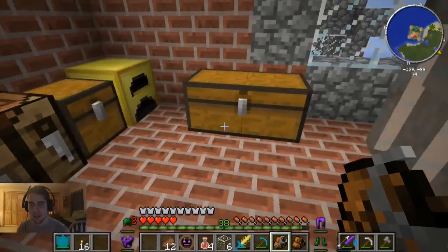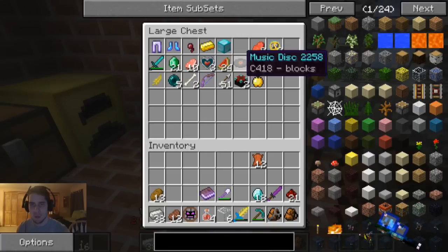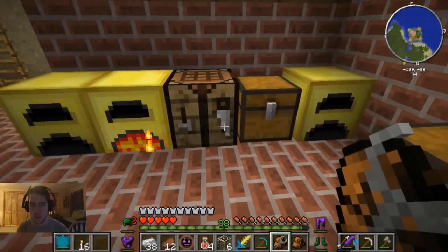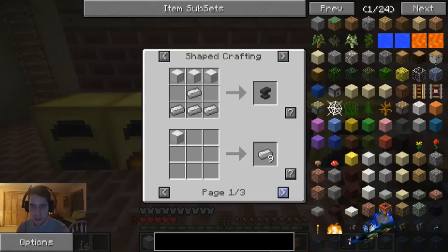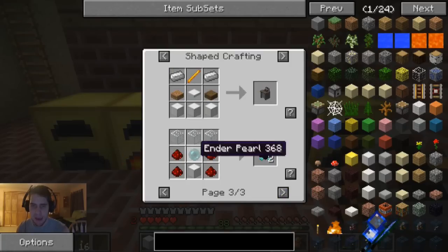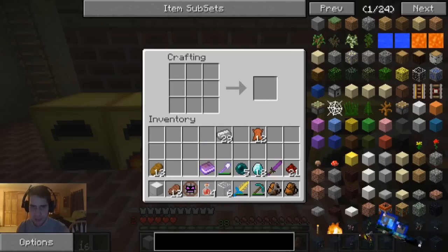I've got six glass and I need a bunch of stuff out of here - diamonds, redstone, ender pearls. I need to make myself an iron block. Let me check out the recipe - to make a telepad it's glass on top, redstone on the sides, and a block in the middle. Okay, I got this, we have enough for that.